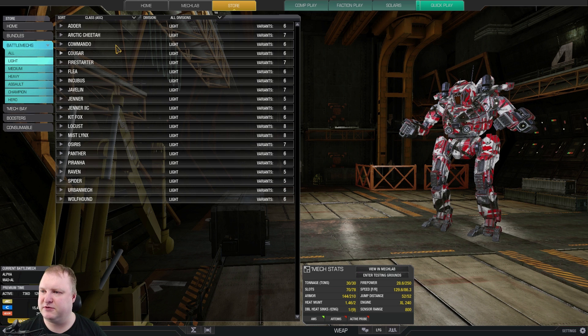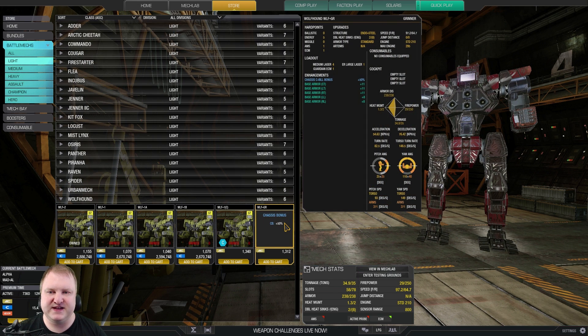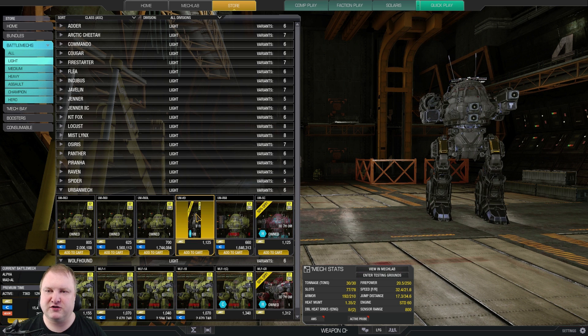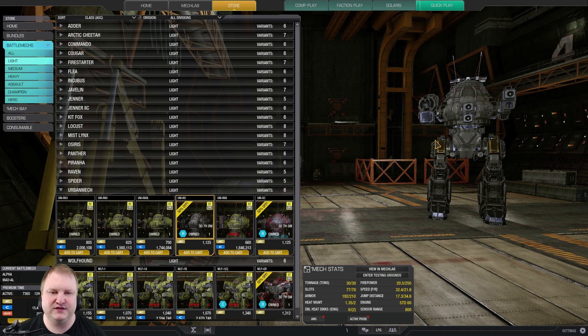In the light mech department, these are my own personal recommendations based on which mechs I like and have found to be best. For light mechs, I recommend the Wolfhound Grinner — a really solid light mech that comes with ECM and good armor values; five medium pulses work really well on this one. Then the UrbanMech K9, the only mech with a siren and blinking police lights you can turn on and off, which also works very well with five medium pulses and is an insanely tanky light mech.